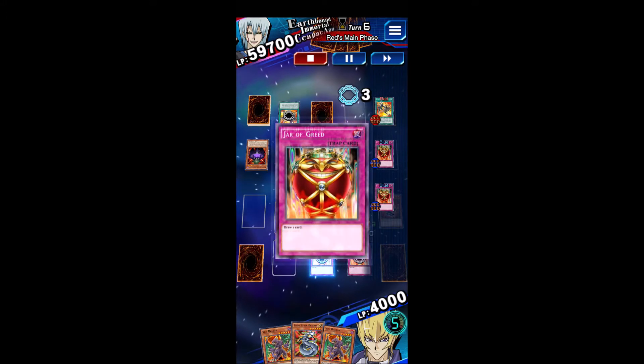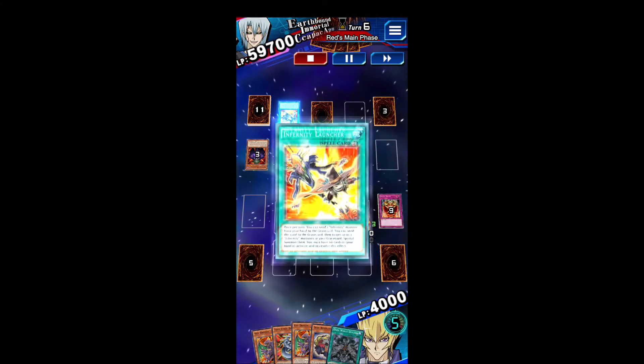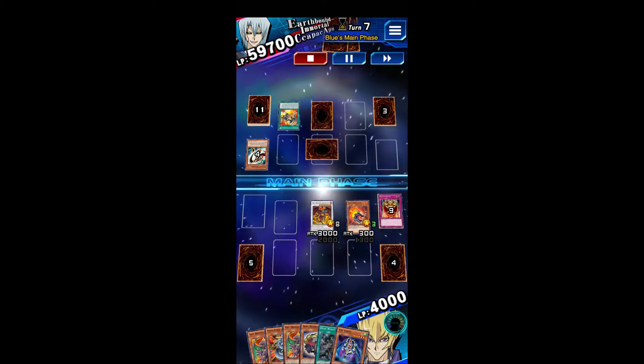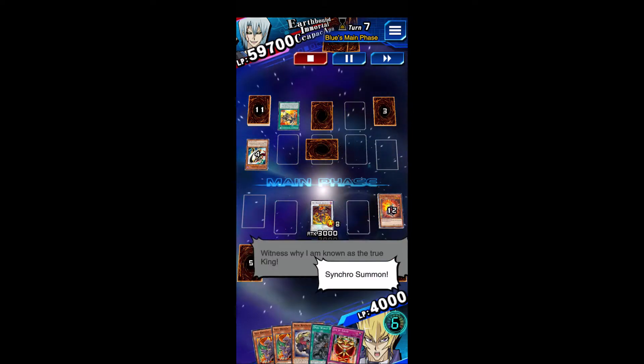He just puts his monster in Defense, so I'm drawing even more of my deck. Still no Magical King Moonstar, which I really wanted to open with so I could have got out Red Rising Dragon as well. But The Tricky is nice, because I can Special Summon him and then do another Synchro for a second Red Dragon Archfiend.